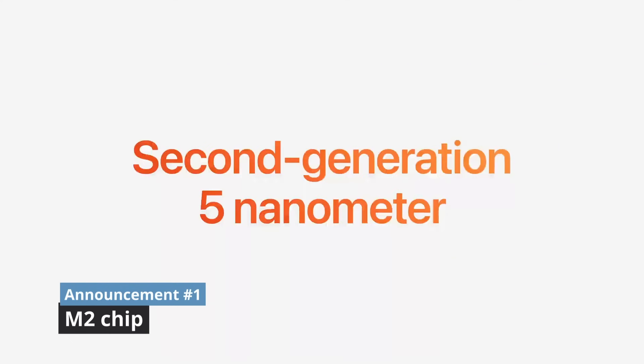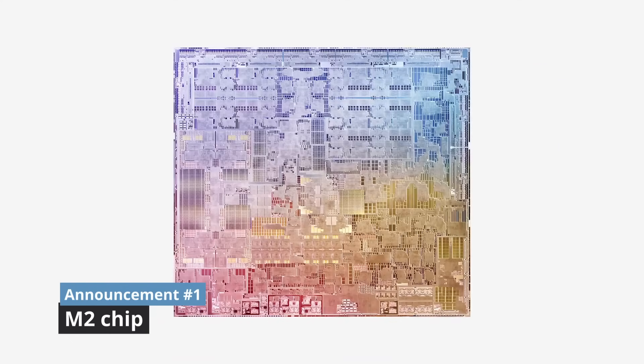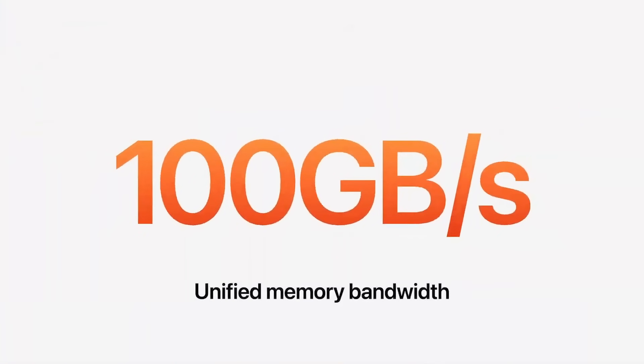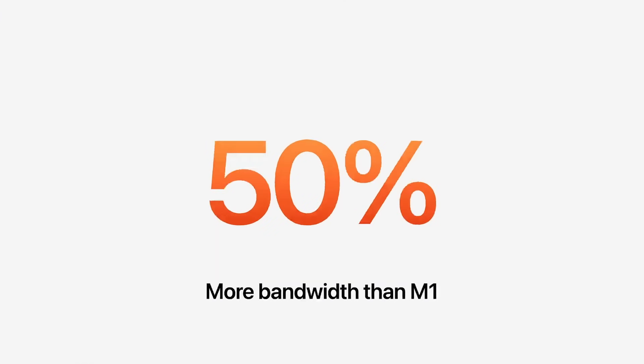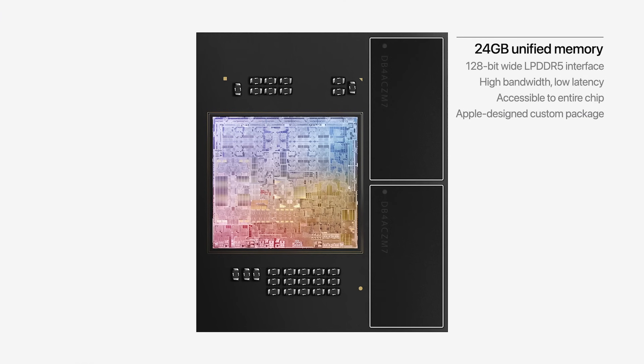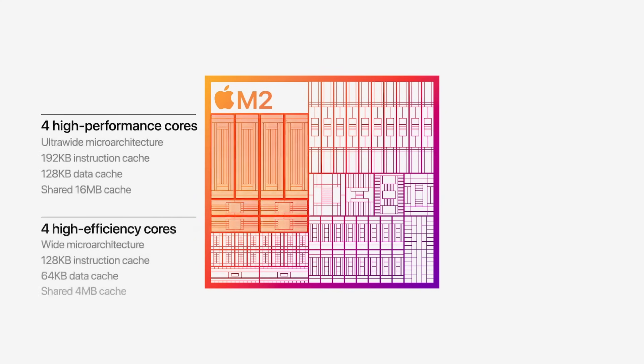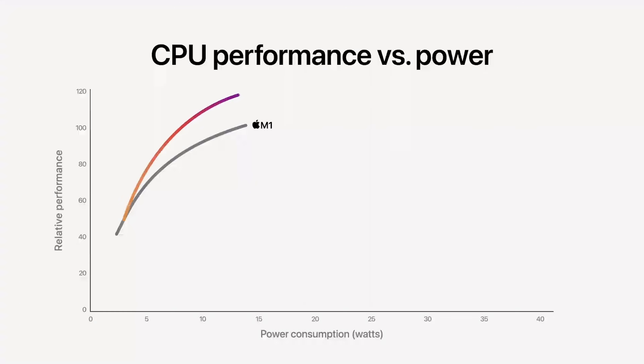The M2 features a second generation five nanometer design, which contains over 20 billion transistors and up to 100 gigabytes per second of unified memory bandwidth — 50% more than the original M1 — and contains up to 24 gigabytes of unified memory. Like the original M1 chip, it has an eight core CPU; four of these cores are high performance and four are high efficiency. The M2 CPU will perform 18% faster than the M1 at the same power consumption.